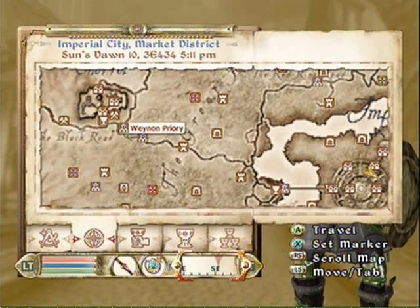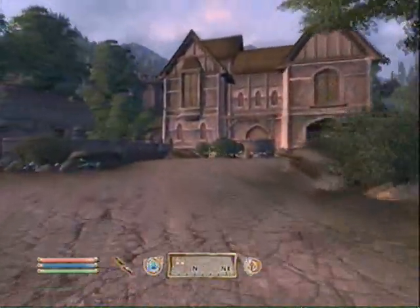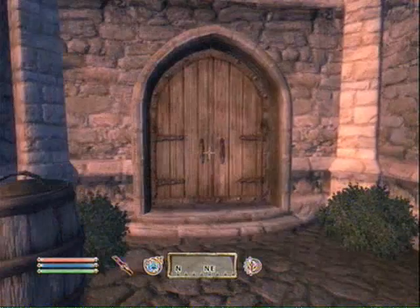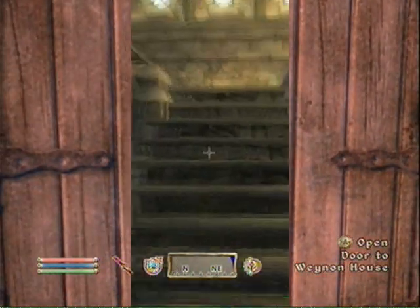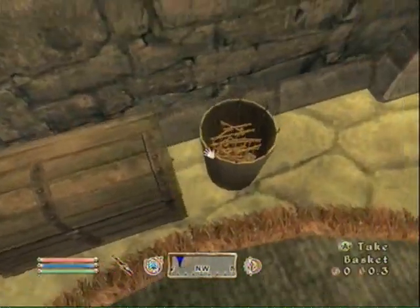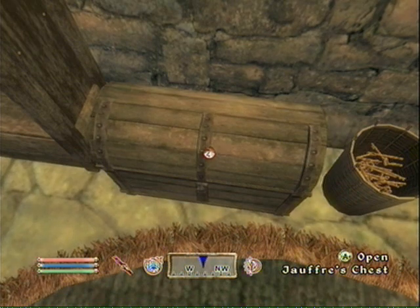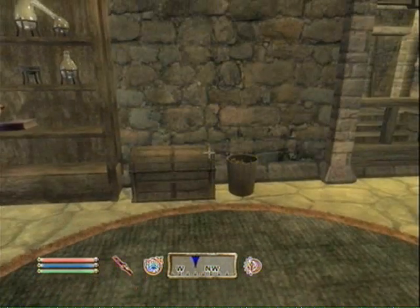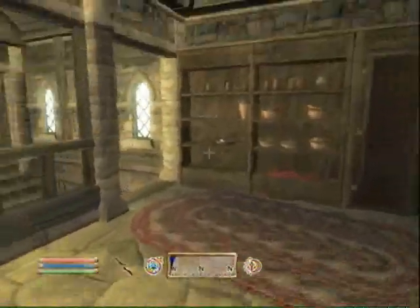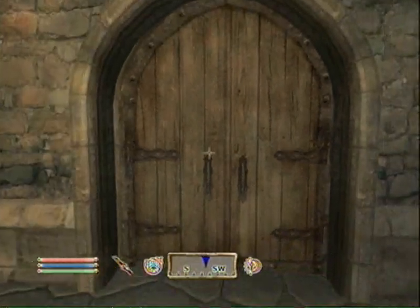We head over to Winion Priory, or wherever you have a nice convenient storage area, and you can just put any of the stuff you didn't want to sell but didn't want to keep with you in there. I use the Winion Priory place so that way I don't have to buy a new house. And yes, that is a basket full of keys — that way I don't have to keep them in my inventory or in my treasure chest. Now, my treasure chest is so full that it actually lags when I open it.